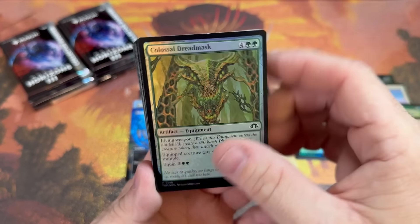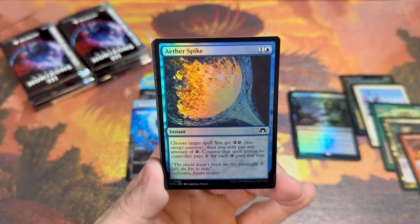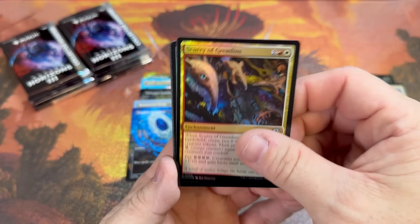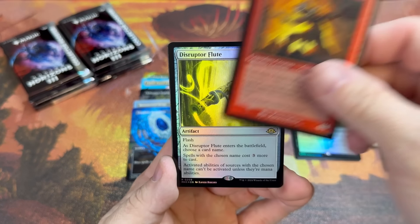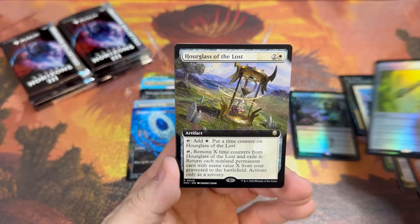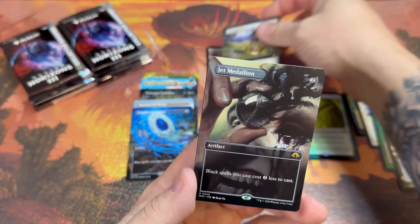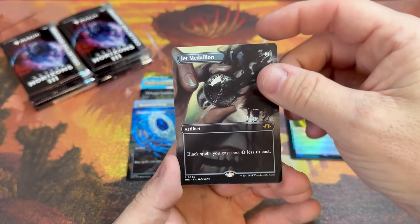Colossal Dread Maw — okay, Vampire. Aether Spike, Tamio Meets the Story Circle, Scurry of Gremlins, Swamp again, Hard Evidence, Scoia Ember Mage, and retro Disruptor Flute. Got a quick glimpse at the text on that, I was curious what it did. Hourglass of the Lost. Jet Medallion — so that's back-to-back medallions! Look at that full art face, baby!